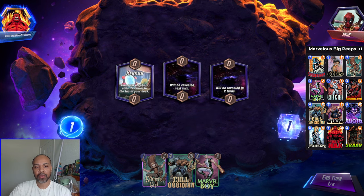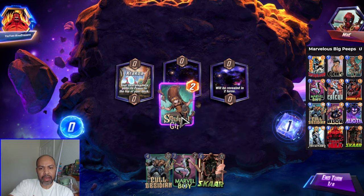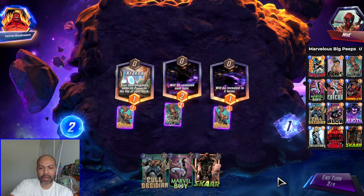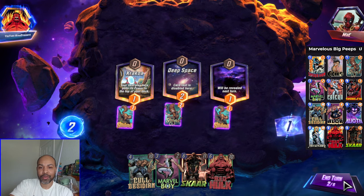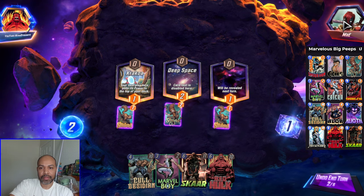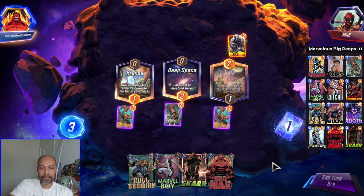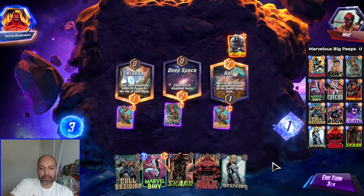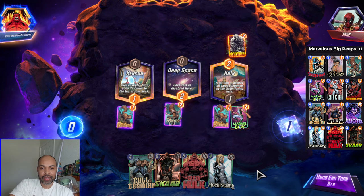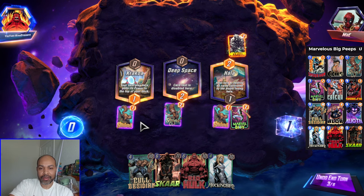Next up we have Mystery. Squirrel Girl down middle — this Krakoa is going to pop off because that is where I'll be slamming Cull. Deep space in the middle. They have the Deadpool Avatar, seven cards in deck — they are Destroy. I mean sorry Marvel Boy, but this is where you're going. I can't play you into deep space. I need to play Cull into Krakoa.